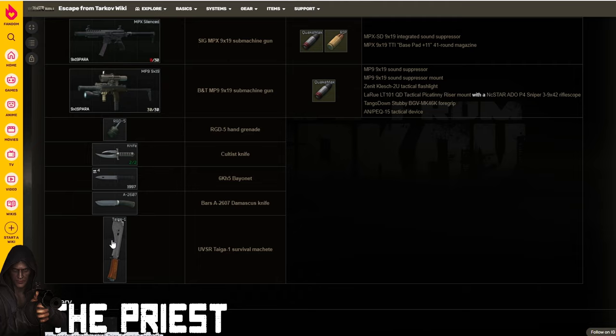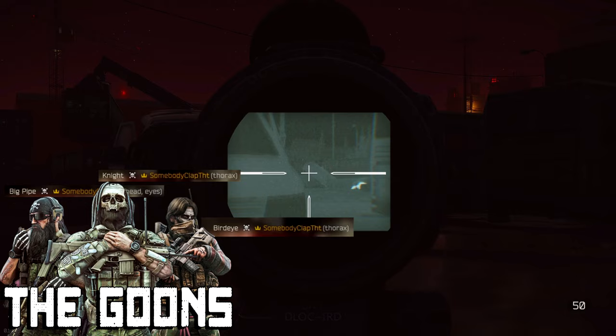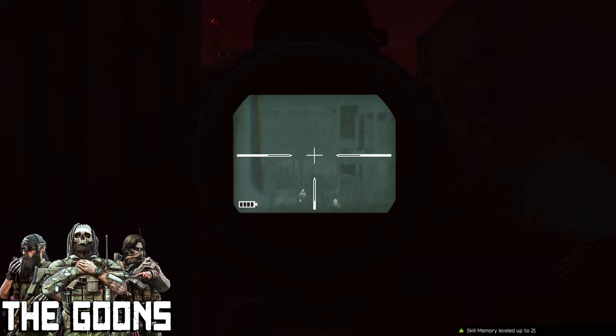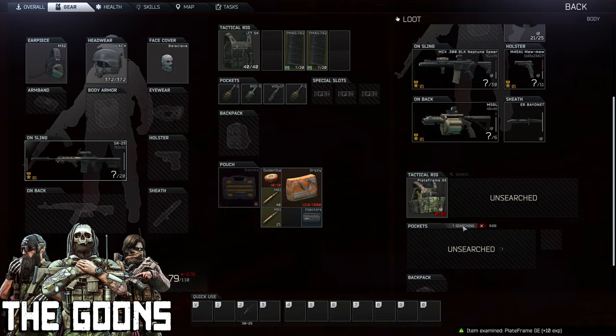Next we're covering three bosses in one — known as the Goons. They can be found on Customs, Woods, Shoreline, and Lighthouse, and they always come as a team of three: Big Pipe, Bird Eye, and Knight. What's cool is that when fighting them they're in constant contact with each other — the second you engage one, you engage all three. If you kill one, the other two immediately hunt you down. It's a very intense fight and my personal favorite boss encounter in the game. Their loot includes great armors only found on them, plus the Grenade Launcher on Big Pipe.